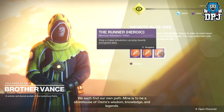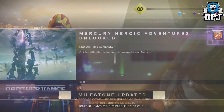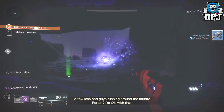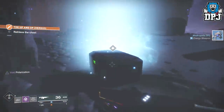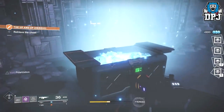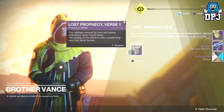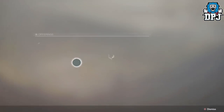Choose whichever heroic adventure you think will be easiest — the modifiers do change on a daily basis, so pick the one that seems simplest. Doing it solo isn't very simple at all, but once you've completed it, head back to Brother Vance. He will then offer you something called a Lost Prophecy Verse One.